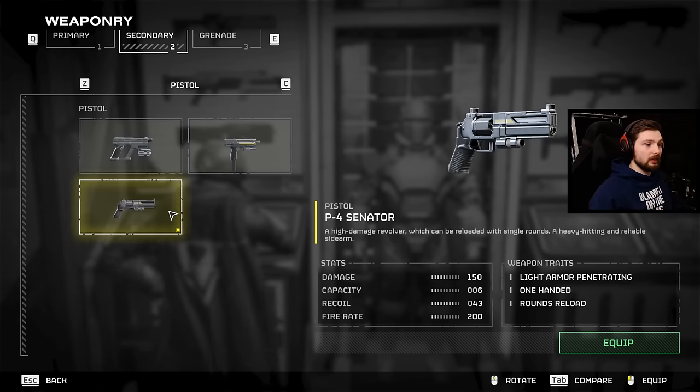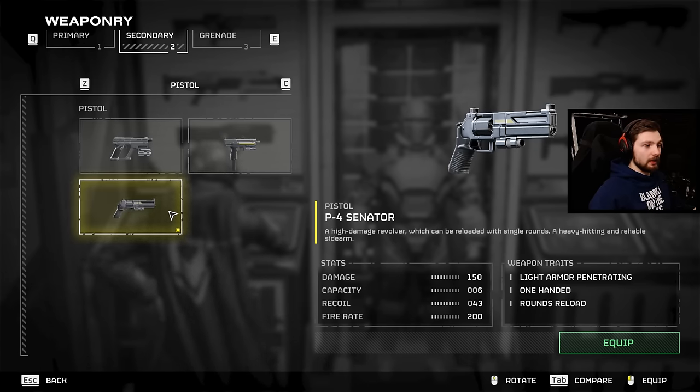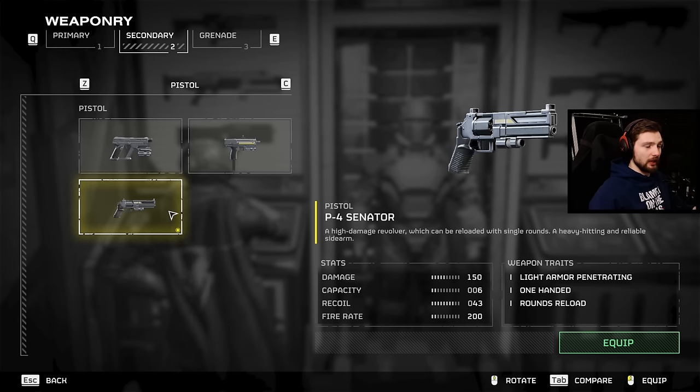Next up for the sidearm I'm running the Senator pistol, which is a high damage revolver. It's not my favorite in terms of actually aiming — pretty tough to do unless you're crouched — but this thing hits hard if you're able to hit the robots' heads and it'll just crush right through them.